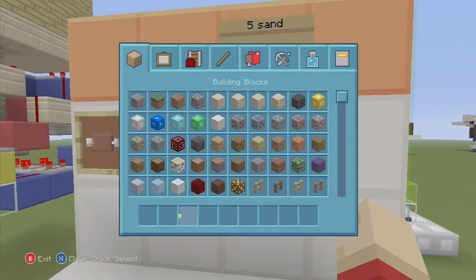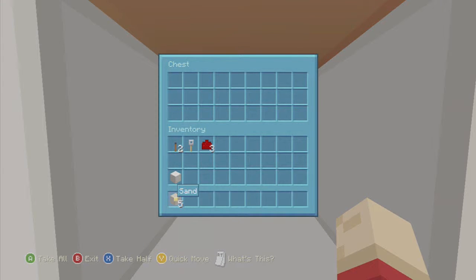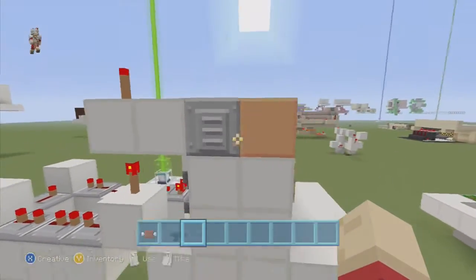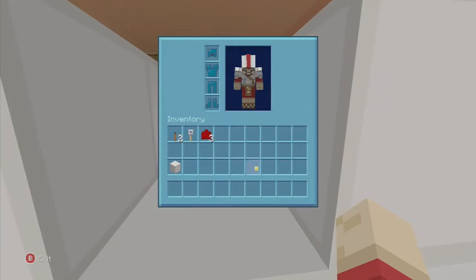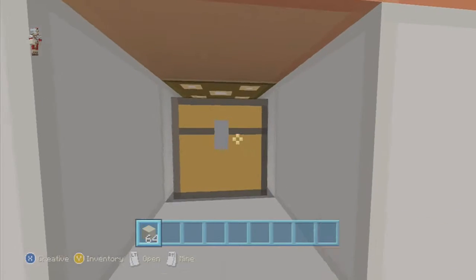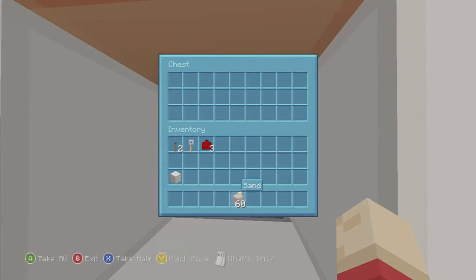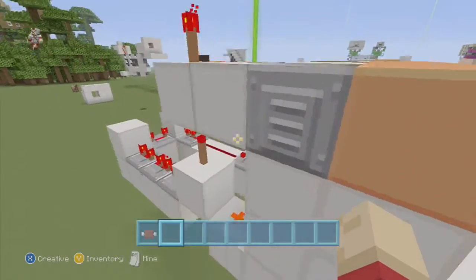I'm going to demonstrate this first. It takes five sand — you can set it to any amount you want, but I have five set for this one — and it'll give you a piece of steak. You put five sand in the chest, it doesn't matter how you lay it out, and boom — it gives you your steak. It comes out of the side. You can block that with a wall. You can also put in a larger amount like 60 and it will give you one steak, since it's not set up as a repeating system.